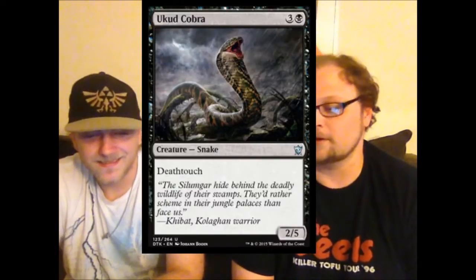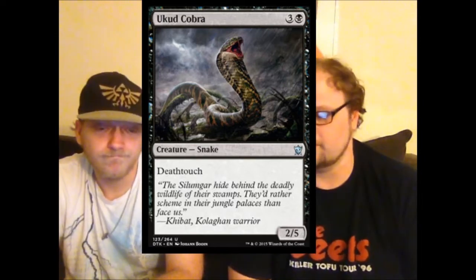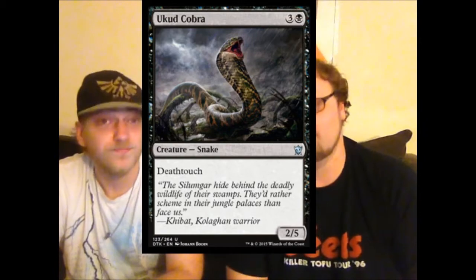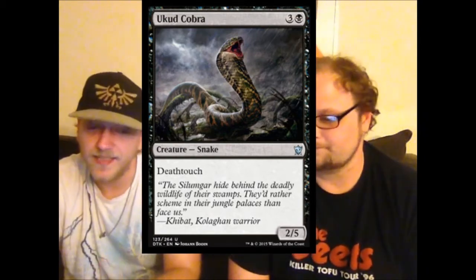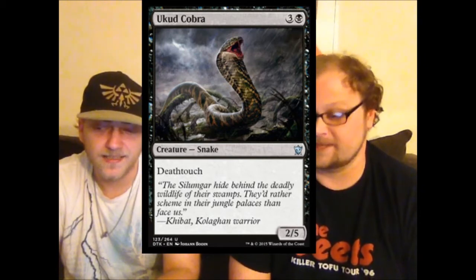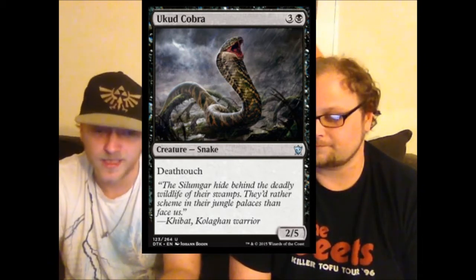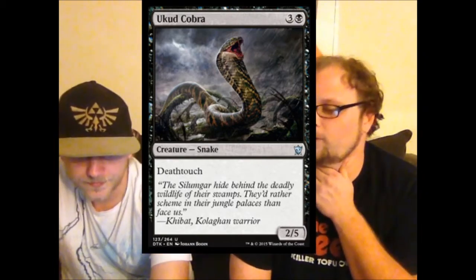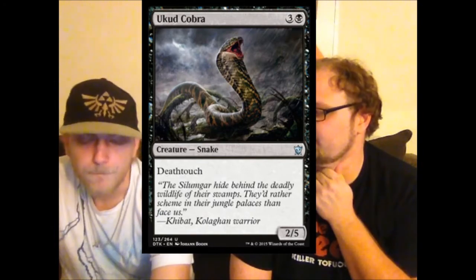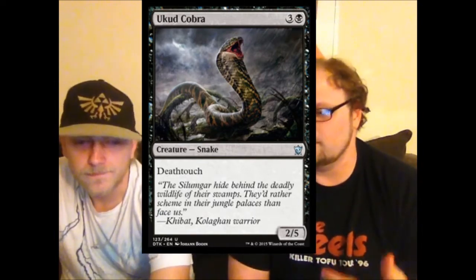Ukud Cobra — strictly better than Pillar of the Paruns, a fine twenty-third card on its own. It's got one more toughness and a very relevant ability: deathtouch. He'll kill anything he blocks and stick around a lot of the time. Remember the three-mana scorpion with deathtouch in sealed from another format? Everyone played that. Ukud Cobra is one mana more but you get an extra power and two extra toughness — that guy's really good.